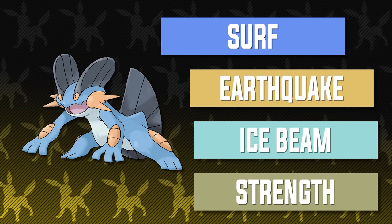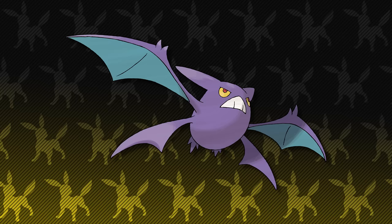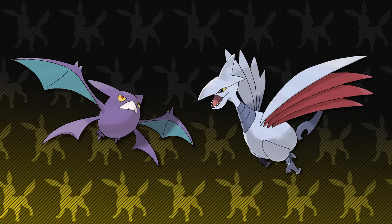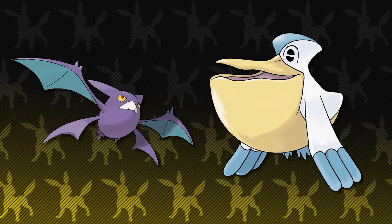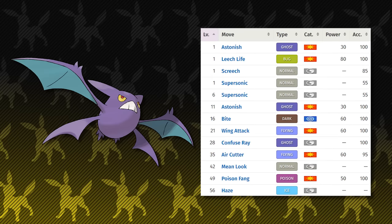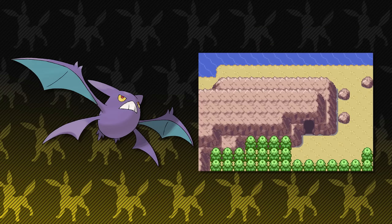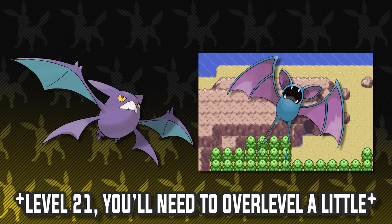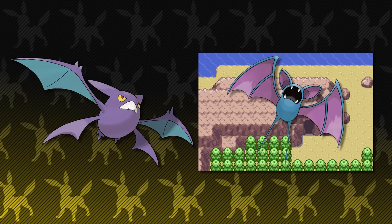Coming up next on the team is a very familiar team member for Hoenn: Crobat. Sometimes I knock Crobat for being bad in Generations 2 and 3, but at least in Generation 3 it gets slightly better moves and is more viable. I personally think the Crobat line is the best Flying-type Pokemon you can get in Hoenn. Skarmory is meh, Swellow falls off towards the late game, and Pelipper... Crobat gets some fun coverage moves like Sludge Bomb and Giga Drain. I still think because of its more vast move pool, it's better than Swellow for sure. You can find Zubat inside Granite Cave to the left of Dewford Town.